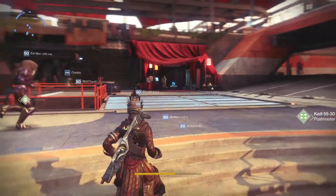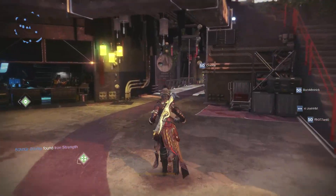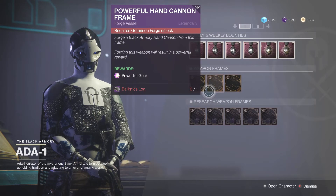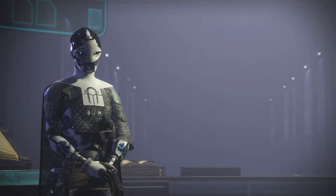Last but not least, we'll check Ada-1's weapons. The weapon frames available this week are the Powerful Bow, the Powerful Hand Cannon, and the Powerful Auto Rifle — some weapons definitely worth not missing out on if you currently don't have them.